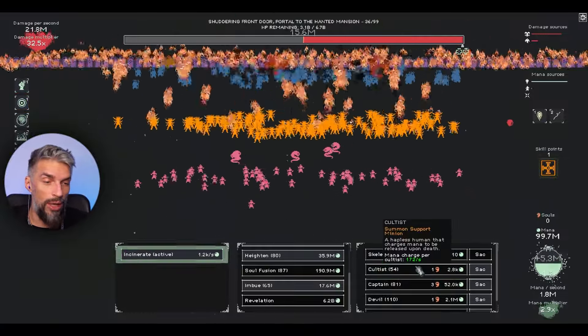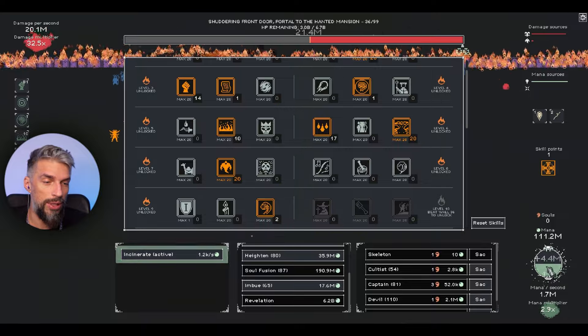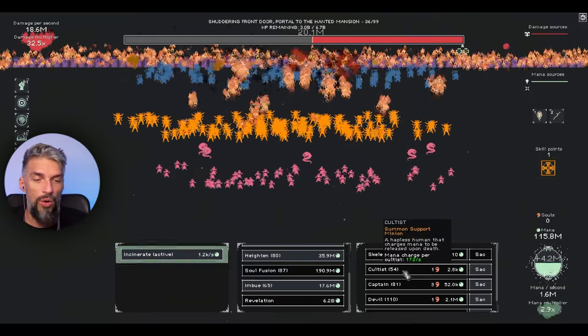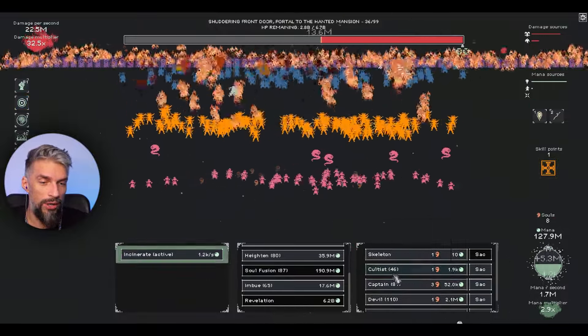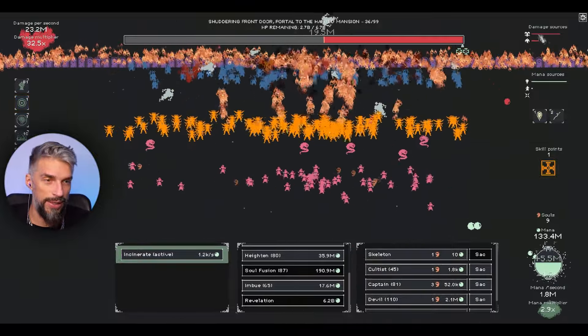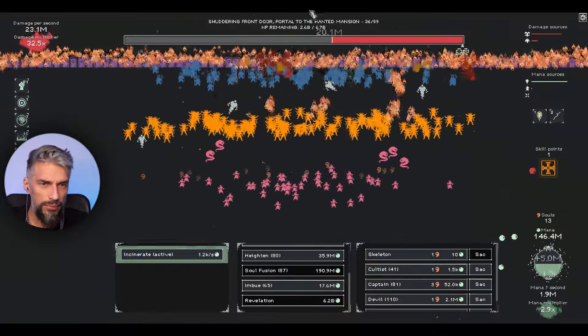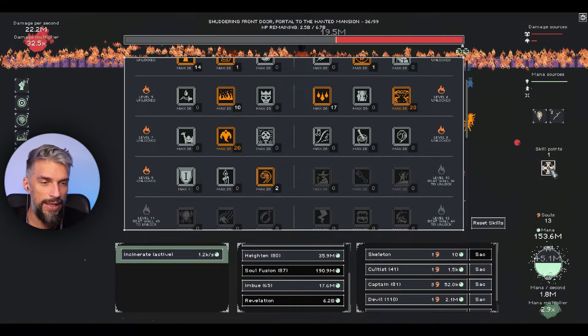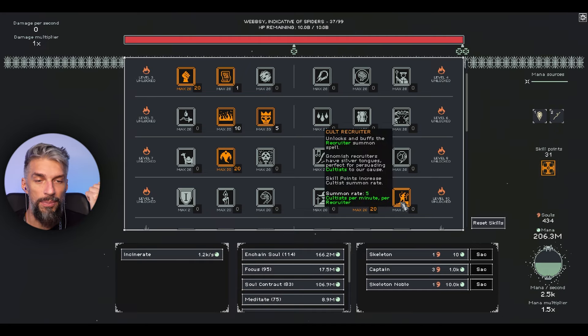With Mana Fang we now get decent mana regeneration not affected by any multiplier. We don't need to invest in damage build for mana multipliers anymore. Some builds like this one are pretty mana intensive, but now we're actually gaining mana because our damage per second is good. This changes a lot and will make the game way easier. After this unlock we can automate the devil build - already tried that at 20 million DPS - and recruiters will help with cultists.